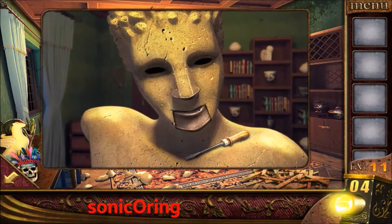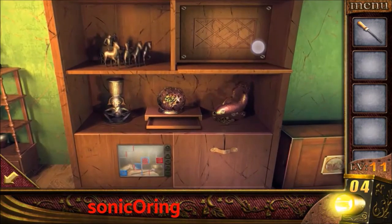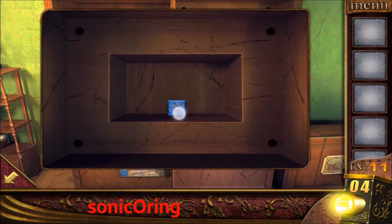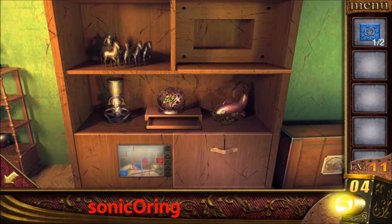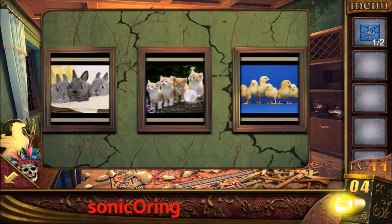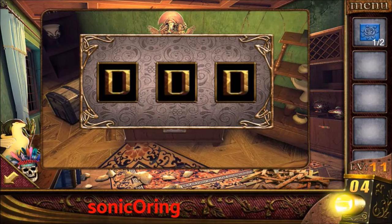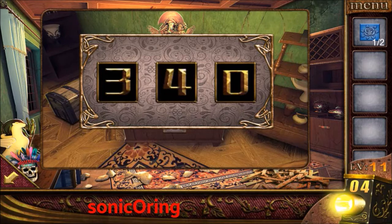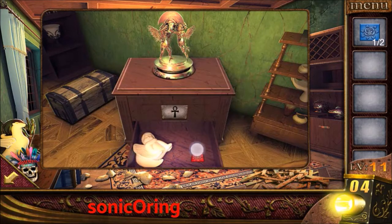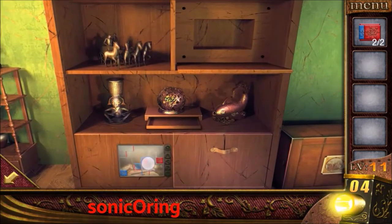Get the screwdriver on the middle statue. Unscrew the right cabinet — the top one — and get the blue square. Look at the picture on the right wall: you can find three bunnies, four cats, and six chickens. Tap on the cabinet and enter the numbers three, four, and six.